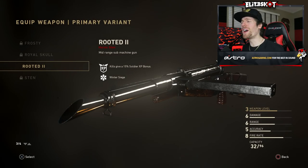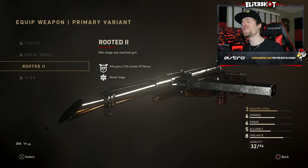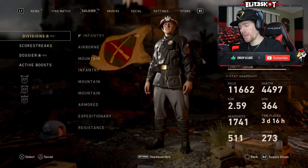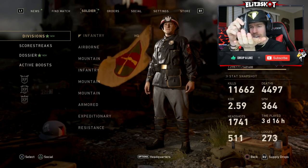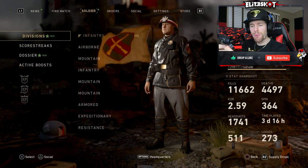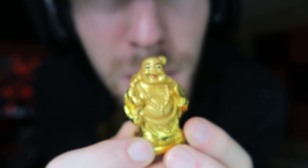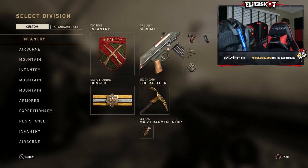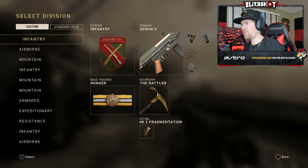If you guys want to check out that supply drop opening I'll provide the link in the description — we got some other heroic weapons, but in this one I want to showcase the Rooted 2. If you don't have a grip on your game how do you expect to play? Strength shooter gives me that luck, let's get it. Gamer grip down, I repeat, gamer grip down.